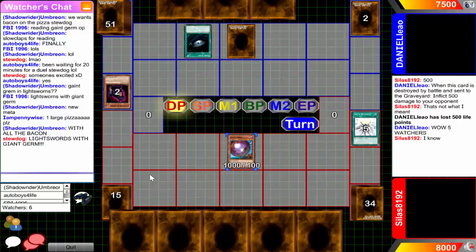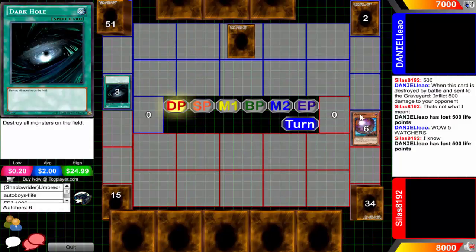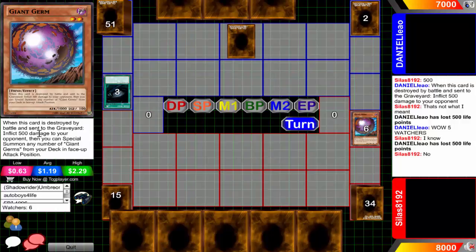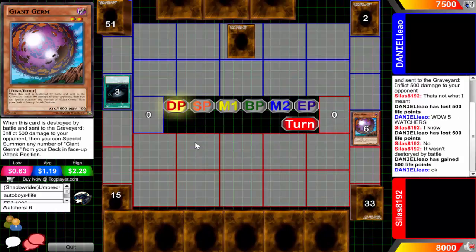Oh, what a waste of a Dark Hole. He's going to waste the Dark Hole on a Giant Germ for no reason. This card is destroyed by battle - no, you do not lose 500 life points because it was not destroyed by battle. So on the plus side, he will not be able to get that Giant Germ's effect because it was destroyed by a spell card effect, not by battle. I believe Daniel now just realized he's going to gain back 500 life points.